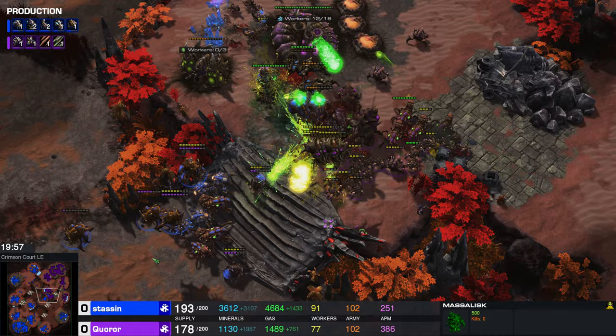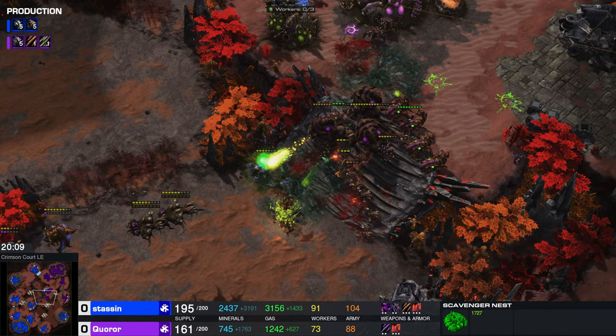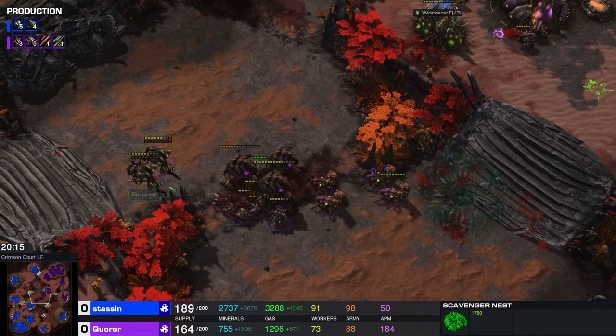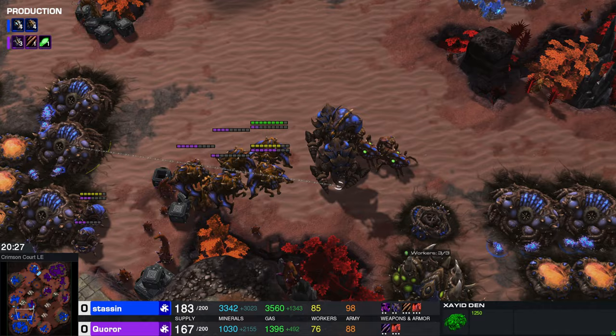That is absolute insanity. We have the purple army chasing away the blue army from Karor's purple Zayad base. Taking a look at the army supply: 76 to 88. But we just had a big boost of army supply for Stassen — now it's 98. They do operate a lot like the Zerg — they have larva, and they have three production structures: the Zayad den, I believe it's the Avianist, and a third one I can't remember. But each one has its own kind of larva.